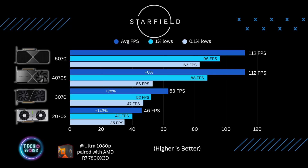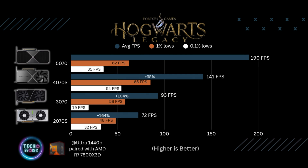At 1080p in Starfield, the 5070 and 4070 Super were neck and neck — the only real difference was in one percent and 0.1 percent lows. The 3070 seemed much happier at 1080p, while the 2070 Super still struggled at 1080p ultra settings. The next game was Hogwarts Legacy at 1440p ultra settings.